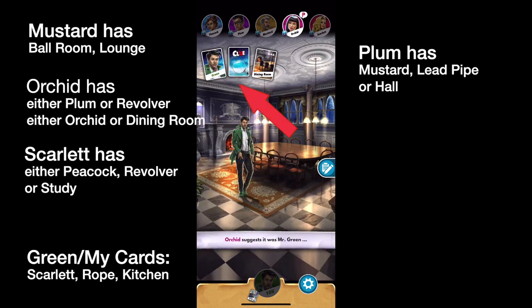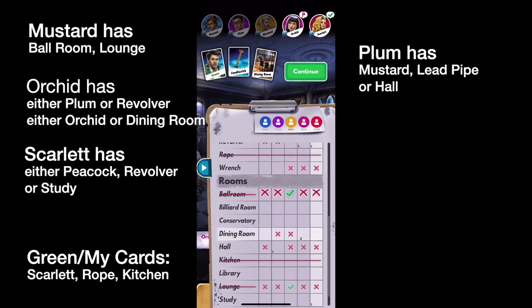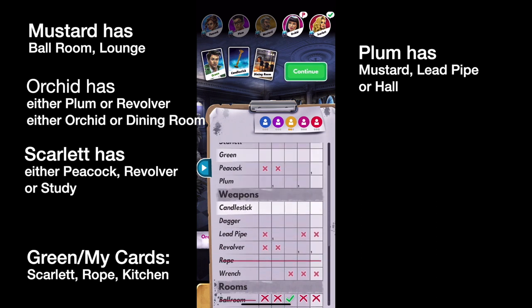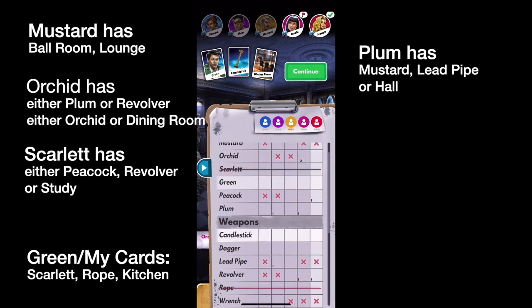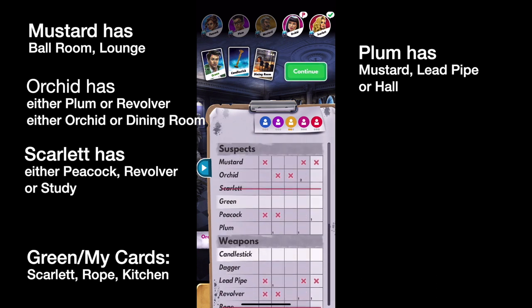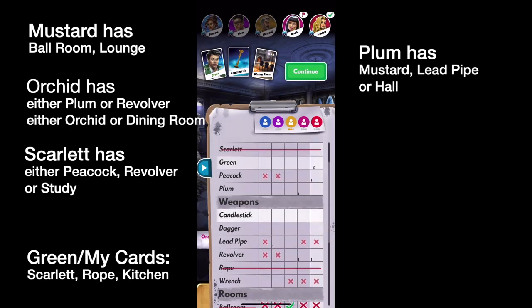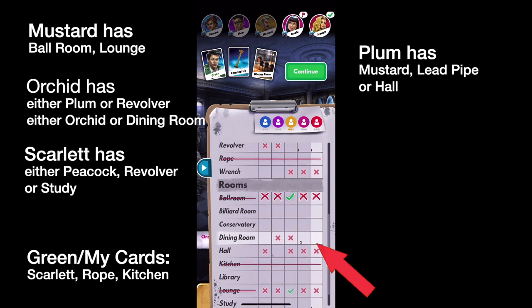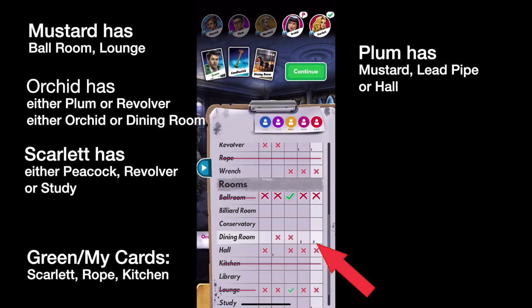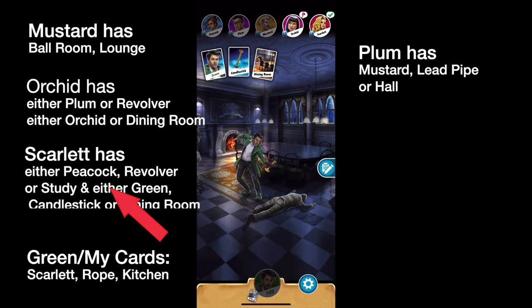The Dining Room — Green, Candlestick, and Dining Room — but immediately Scarlet has something. We've already put down ones for her first card, but now we know her second card is one of these three. So we're going to put a two for Green, a two for Candlestick, and a two for Dining Room. We now know what her possible first card and possible second card are.